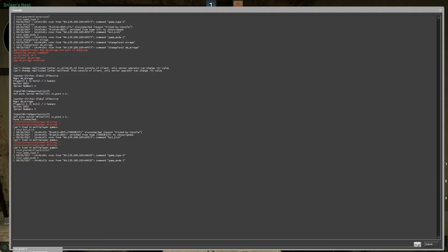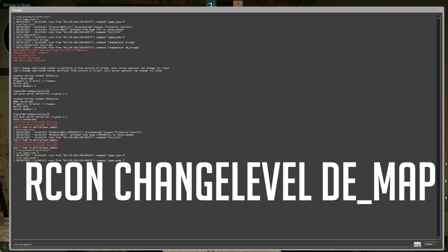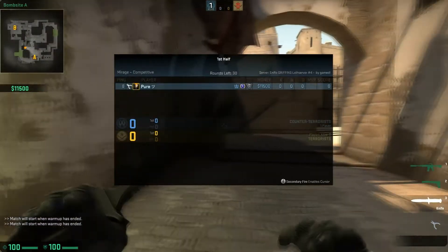To change your map in the console, the command is RCON changelevel de_mirage or de_cache, whatever you want — de_overpass, de_cobble — so that's that.